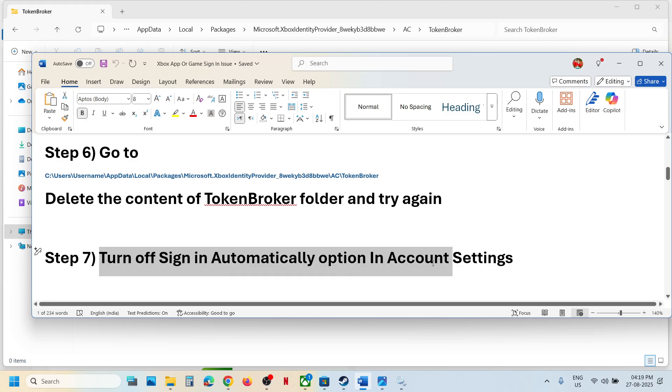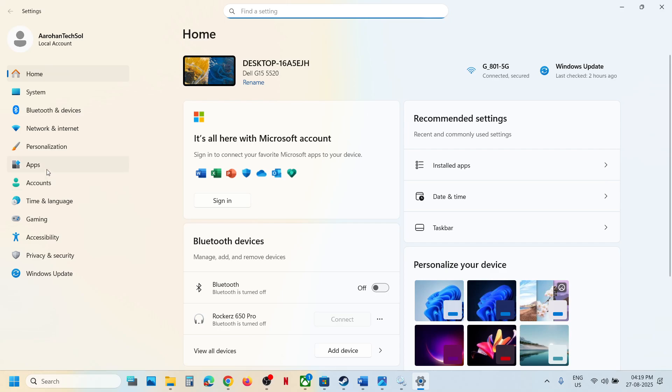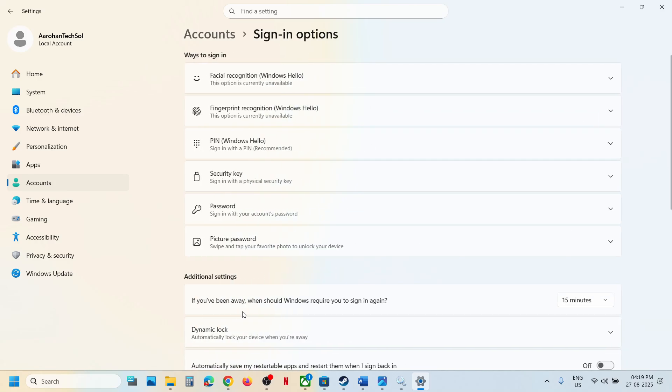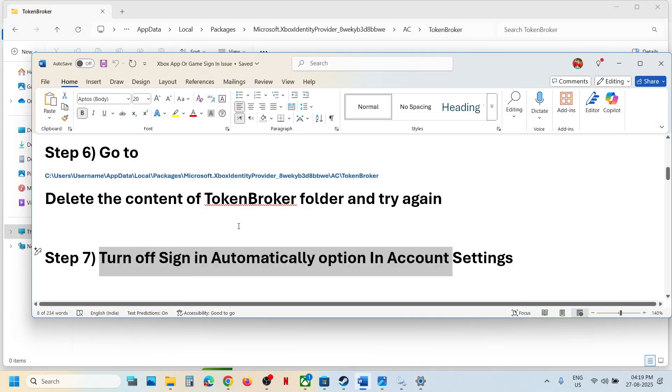Turn off the sign-in automatically option in account settings. Open Windows account settings, go to Accounts, and then go to sign-in options. Scroll down. Under additional settings, you can see 'use my sign-in info to automatically finish setting up after an update.' If this is on, turn it off. Now launch the game and check.